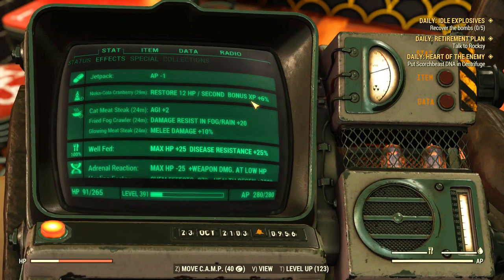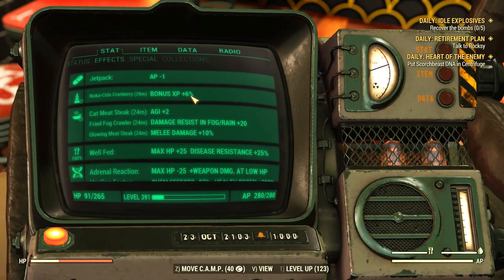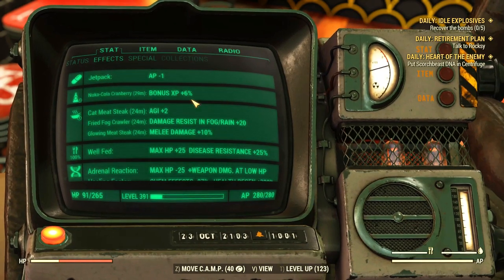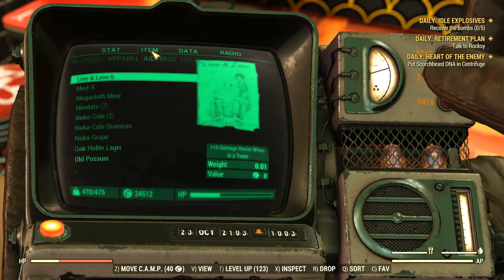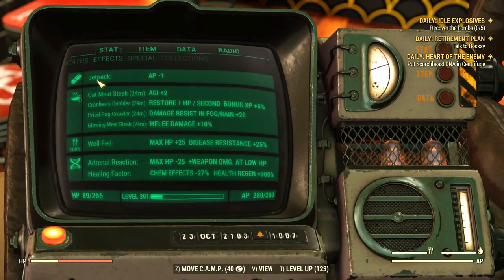Too bad it does not stack with other foods and drinks that boost experience gain as well, such as cranberry relish and cobbler. Only the effect from the latest consumed item seems to prevail when it comes to experience gain.